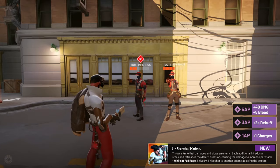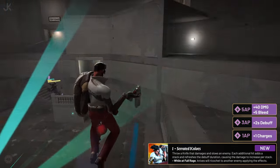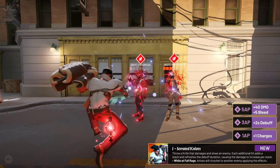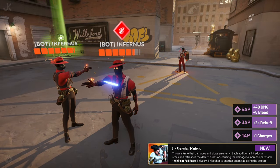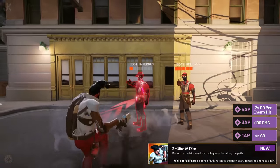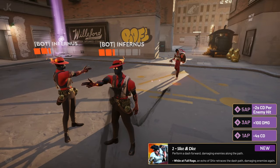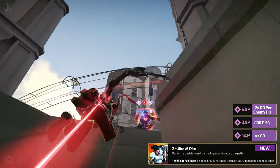Shiv's first ability is called Serrated Knives. Shiv throws a knife forward, dealing damage and slowing the first enemy hit, and that enemy also has a stack of bleed on them dealing damage over time. If an enemy is hit by multiple daggers, the bleed stacks and the debuff duration is reset. While at full rage, these knives will bounce to another nearby target, applying the same effects to both enemies. Serrated Knives upgrades grant an additional charge, an increased buff duration, and increased damage on the knife and bleed effect. Shiv's second ability is Slice and Dice. When activated, Shiv will dash a short distance forward, damaging all enemies he crosses paths with. When at full rage, Slice and Dice echoes, dealing damage a second time in the same path as before. The upgrades for Slice and Dice are a lower cooldown, increased damage, and a cooldown refund based on the number of enemy heroes hit.